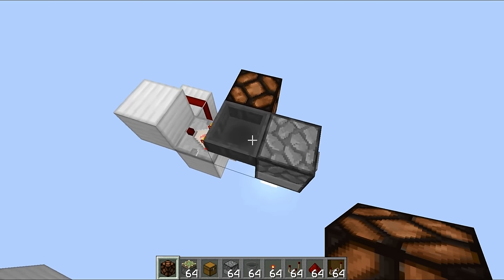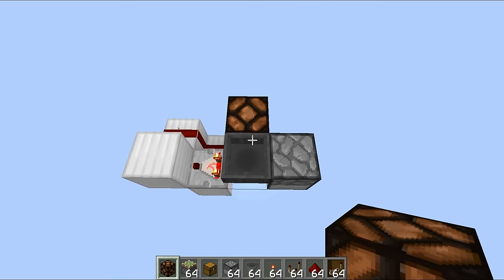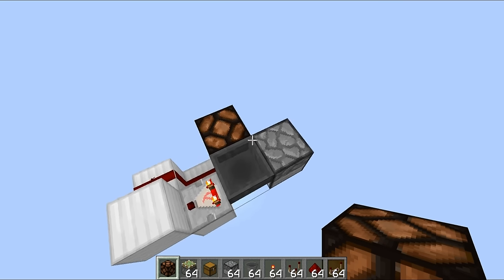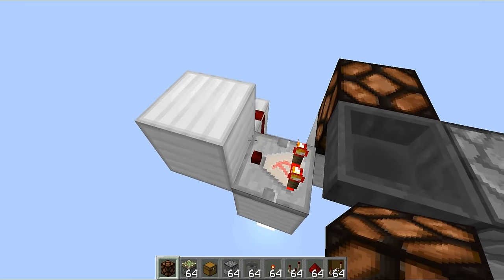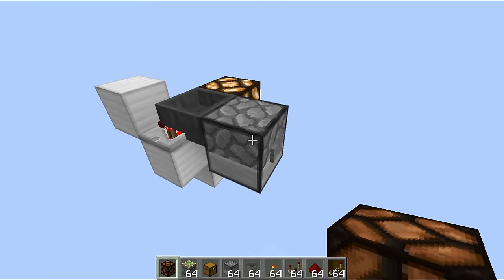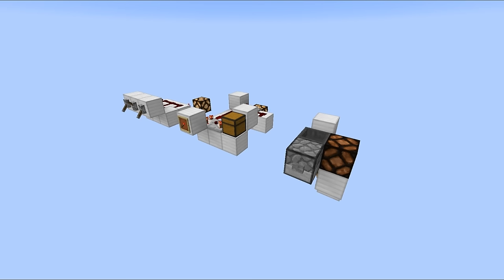Finally, for the simple ones, we have the card reader combination lock. This is probably the most secure combination lock featured so far, simply because it depends on items. Not only is there a large number of items in Minecraft, there's also a huge number of names you can give to those items - more than the number of stars or particles in the universe. We've got a dropper running into a hopper and then an item filter out the back, and it gives a redstone output if the correct item is put in the dropper and sent through the system.